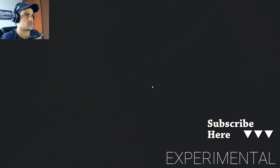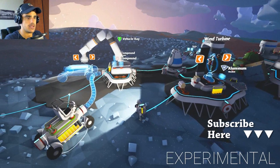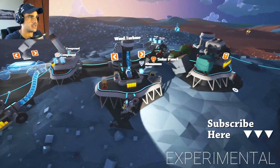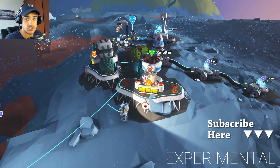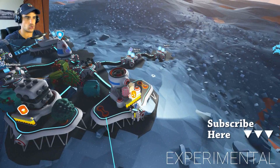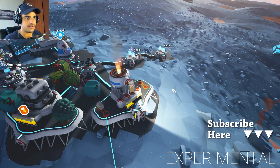We are finally back. A lot has changed — I've built a vehicles bay, a rover, and used that seat from the wreckage. I've built a printer, a research station, and a smelter. For the smelter, I just want to show you what they've added — there's a top exhaust part. Watch this — they added fire to the smelter!